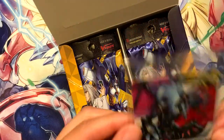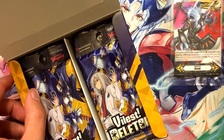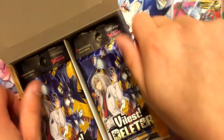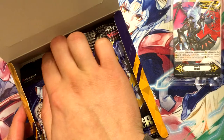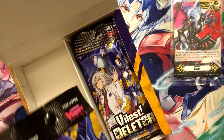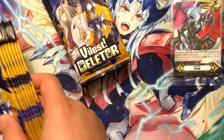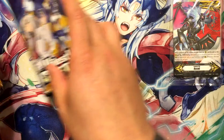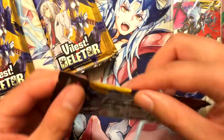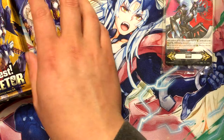The box topper is the Excel Gift - Sombach or something like that. Hopefully I don't pull that one; I'd rather have either the Pale Moon, the Link Joker, or the Shadow Paladin one. I'm gonna take all the packs out of this box. For this video I'm gonna read the names of the units because it's the first box opening of this set on this channel.